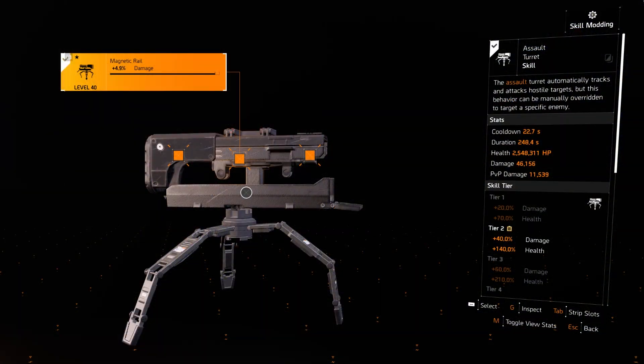Now coming to the skills. My first skill is the assault turret. I'm not primarily using it for damage, but only for distraction — like a decoy. Since it's a tier 2 turret, it survives much longer than a normal one, takes a lot of damage, and has a very high duration. So whenever I enter a room or start a fight, I just place it somewhere in a corner and all the enemies are attracted towards it instead of me. It's a very good skill to have for this build, especially for solo players.